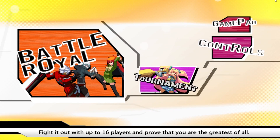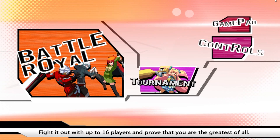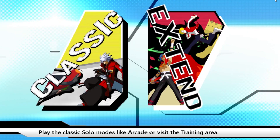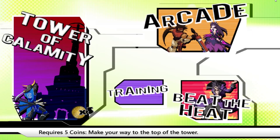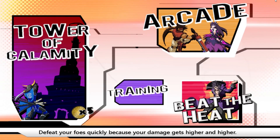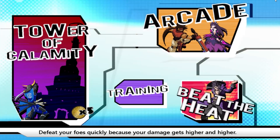Before we jump straight into the battle royale mode, I want to check out some of the other modes because this is my first time launching it up. I really have no idea what to expect — basically I just want to see if there's anything besides a training mode and the solo mode. They have a classic mode and an extend mode. There are a lot of different modes in this game: Arcade, Beat the Heat, the regular training mode, and Tower of Calamity. It requires five coins — make your way to the top of the tower. I don't have any coins, so I can't play that one. Seems like a King of the Hill type mode. And Beat the Heat: defeat your foes quickly because your damage gets higher and higher. There are some creative modes in this game.